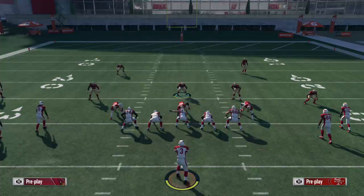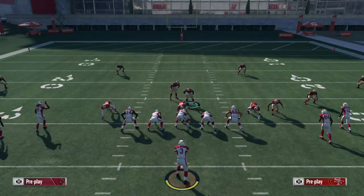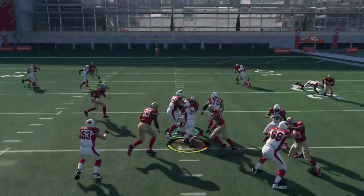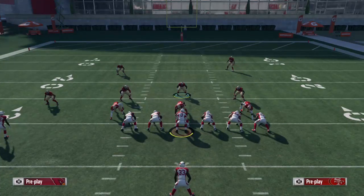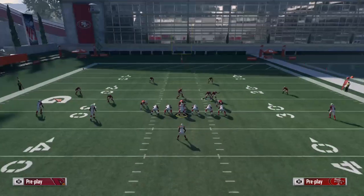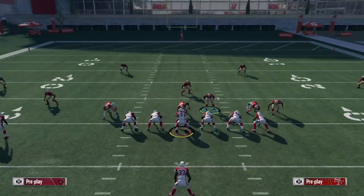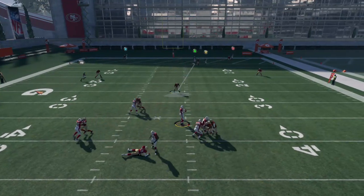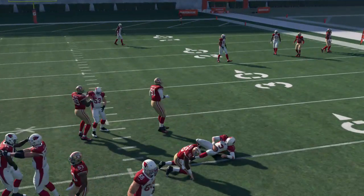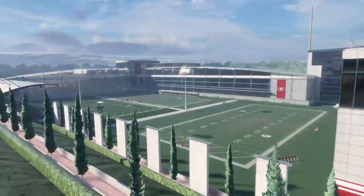Let's try that again. Base align, spread line out, shift linebackers, blitz roll. Of all the empty plays, it was a QB draw — my Madden life is just comedy. Base align, spread line — it's going to be a pass this time. It got picked up — it kind of got in but got picked up. Just like I always say, blitzes are specialized, so if it didn't work, it probably wasn't meant to work against that team for that play. It could work in certain situations.